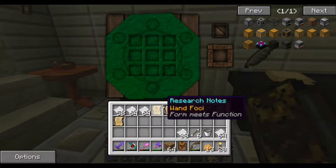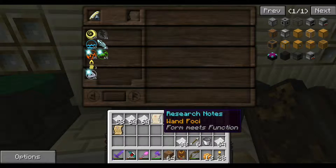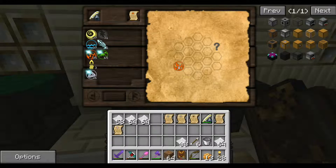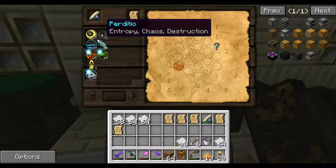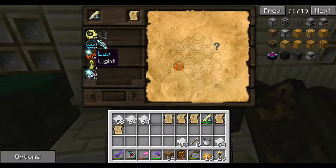Let's go over to the research table and see what we can do. This is where the research notes go. So what do we want to do first? Wand foci — I think this would be neat because you can actually excavate and things with it. So we've got that and it goes over to here. We need to figure out how we get from fire — Ignis — to this thing over here. So each one has its own little name. We have air, Perdito which is chaos, Aqua which is water, Potentia which is energy, Ignis which is fire, Terra which is earth, and Lux which is light — I got that from scanning a torch.